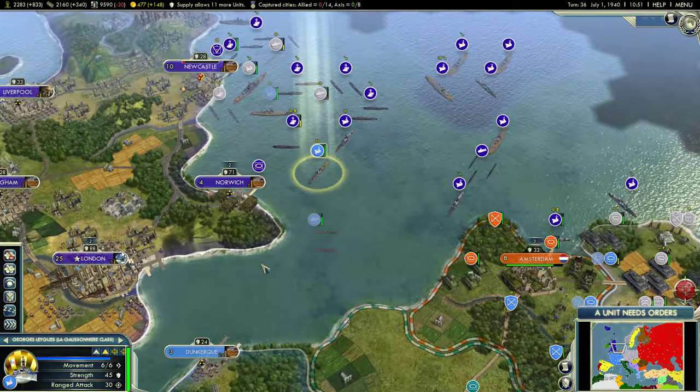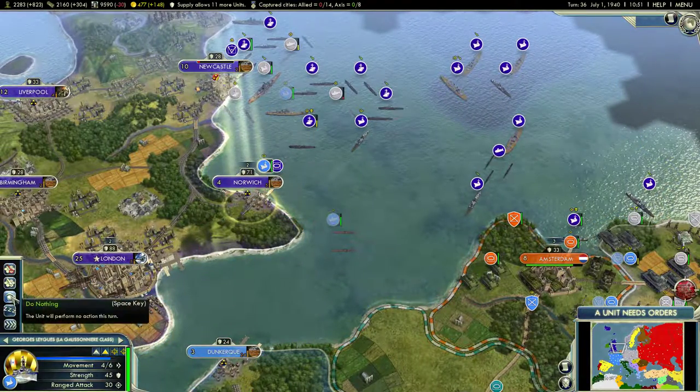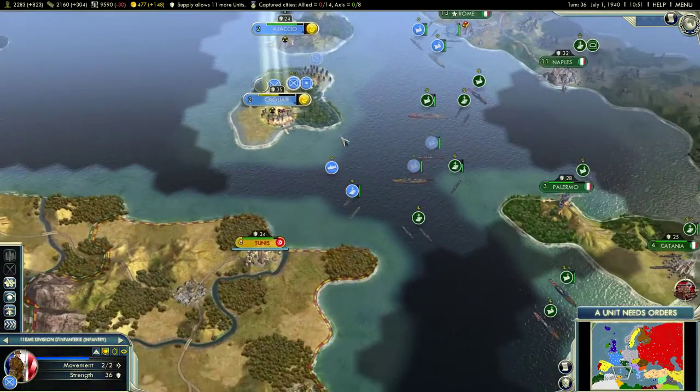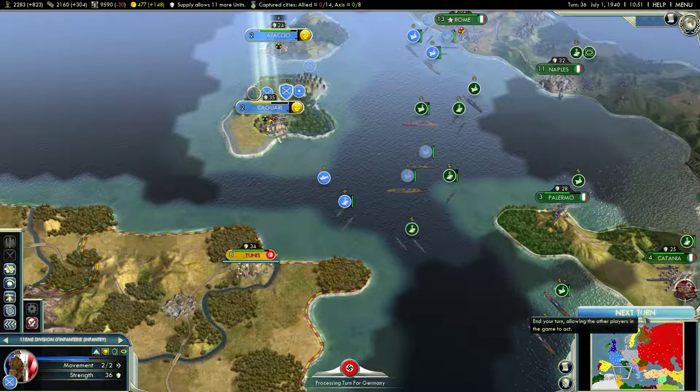I'm not seeing any action there. Let's go ahead and port just for a turn — heal up. We're going to leave you in Cagliari and let them take their turn.